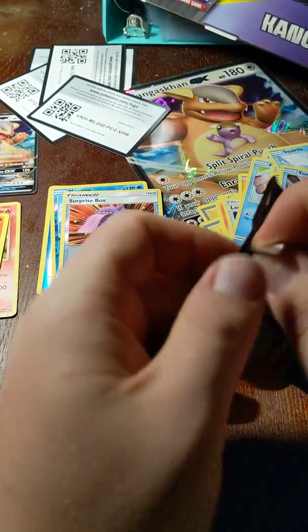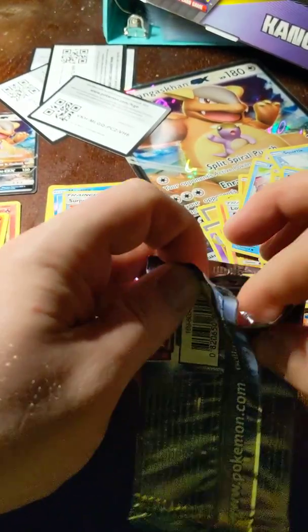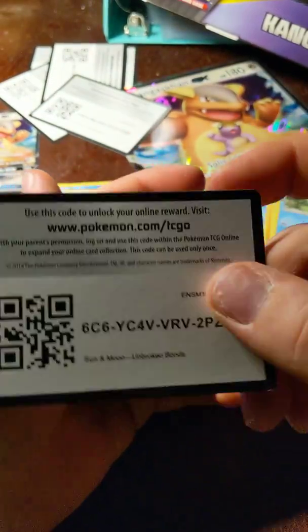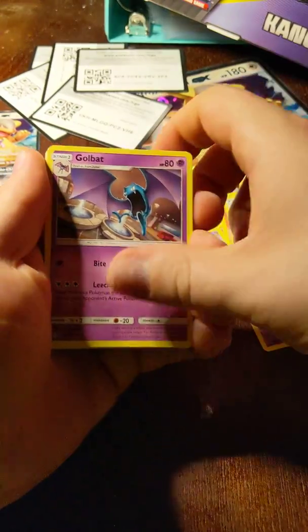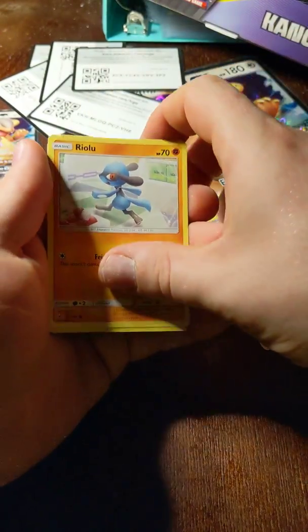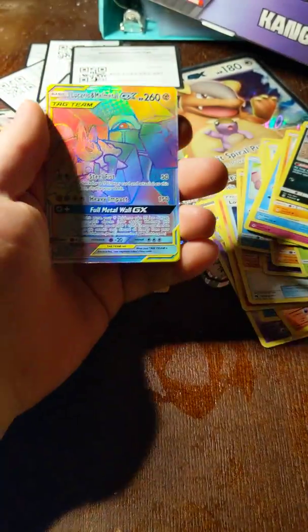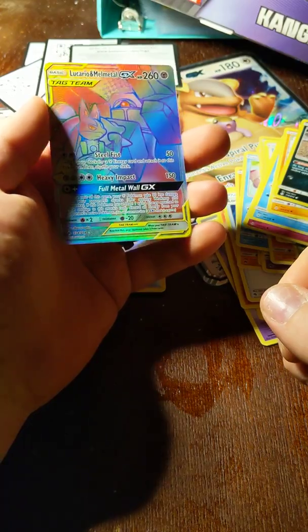We got one pack left. If we can get another GX card, that'd be kind of awesome. Code card. Water Energy. Golbat. Metapod. Torracat. Venomoth. Spearow. Jigglypuff. Krabby. Relu. Reverse Holo Sandile. And — oh-ho-ho-ho! We got a Lucario and Melmetal Tag Team Rainbow Rare GX card! That is just a beautiful card.